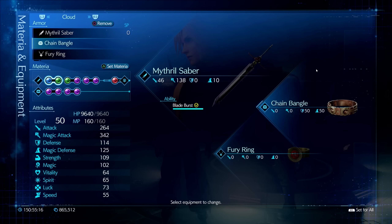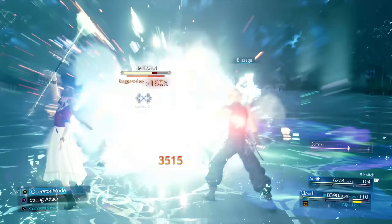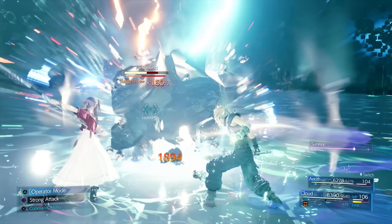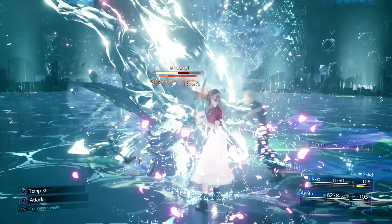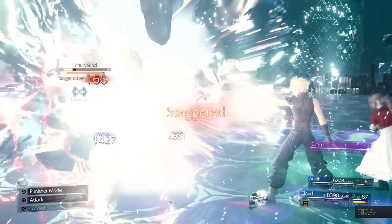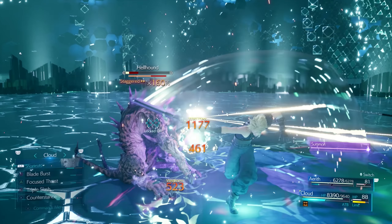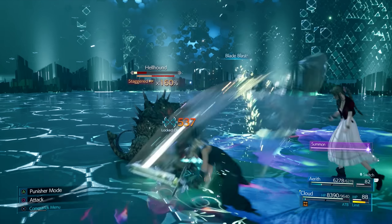I'm also running with a chain bangle, though usually I just run with a cock bangle — in this video I wanted to showcase a best case scenario. I'm also running with a fury ring, which is an all-around amazing item despite its trade-off. It makes up for lacking two magic up materias and brings my damage up to par with a build that would otherwise need to sacrifice two materia slots.